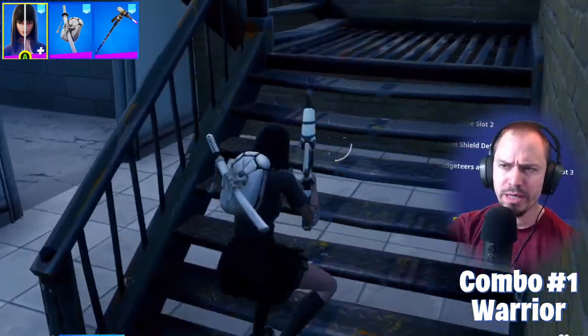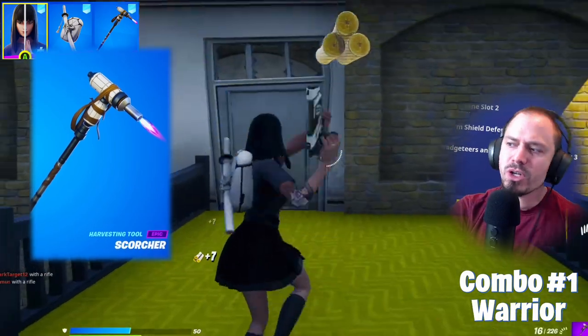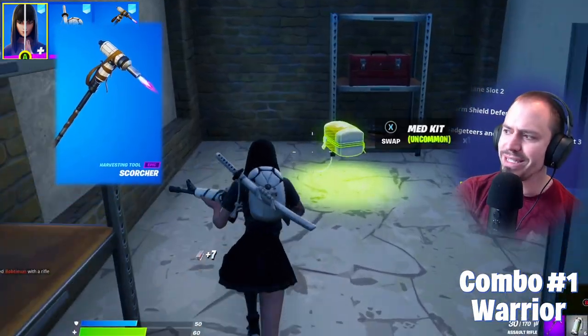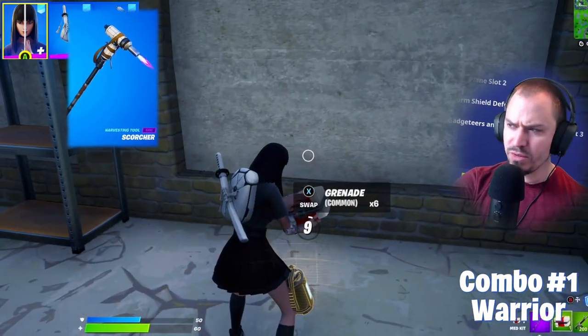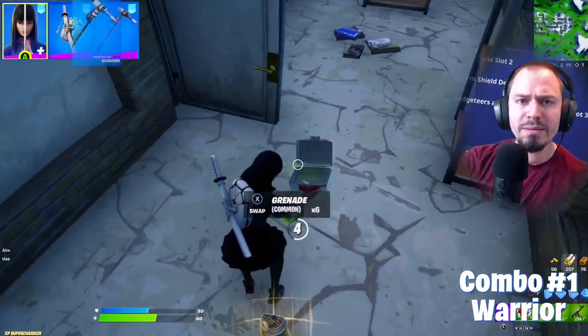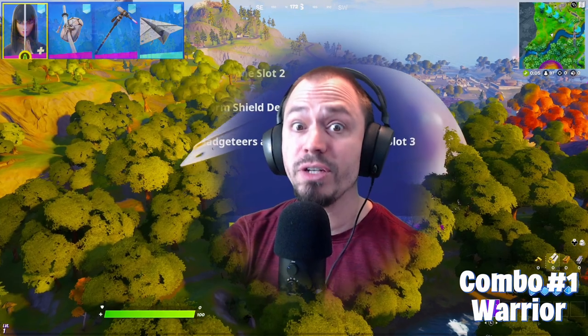Next, I'm going with Scorcher, a Season 7 battle pass item. I don't see this item too much lately, but I still use it quite often. The match with the back bling is really perfect here. The flame animation adds a little spice to this combo, plus the sound is really nice. Sometimes people overlook the sound of a pickaxe, but I think it's one of the most important features.